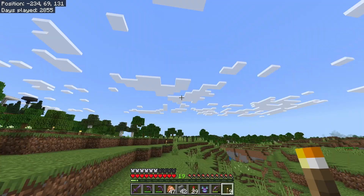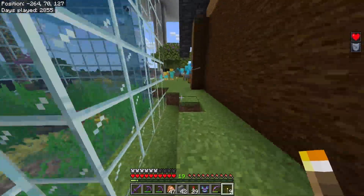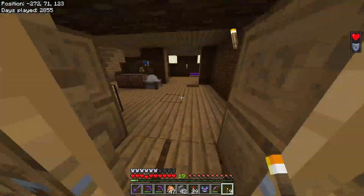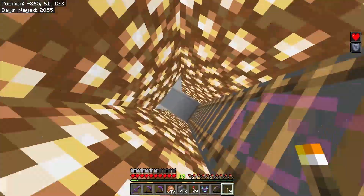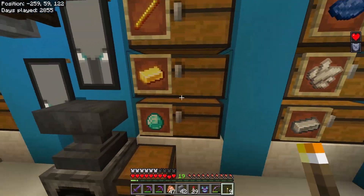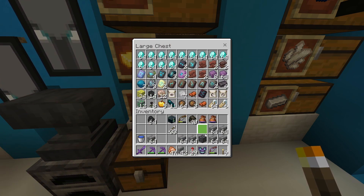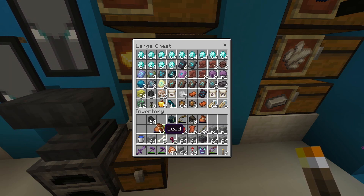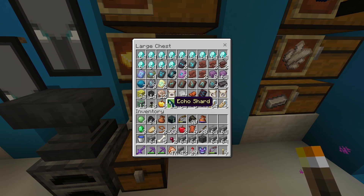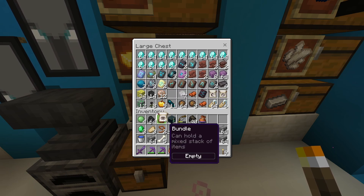Well, you see, last update they added these features called — actually, was it last update? Yes, it was last update. Technically this is a sub-release, so last update they added these things called Ancient Ruins — I think. I don't remember what they're called, but from those you can get these things called Pottery Shards and Smithing Templates. So what I wanted to try out today was, if we just empty one of these bundles all the way — yeah, that's just how much stuff was in there. How much does one Pottery Shard take up? It's seriously just one. What about one of these snap banner patterns? A banner pattern is a full one.